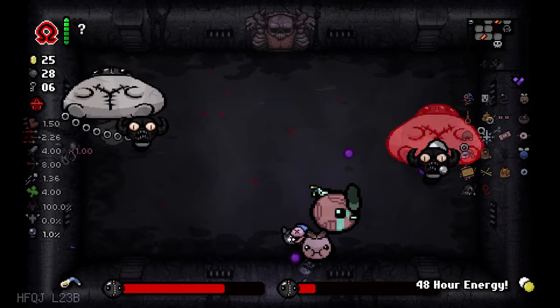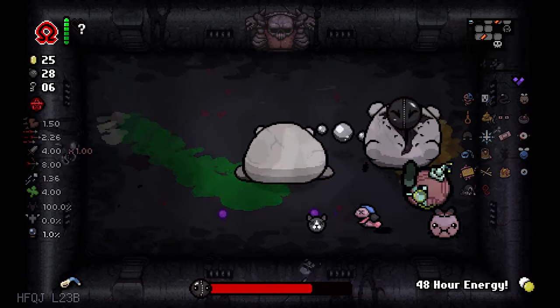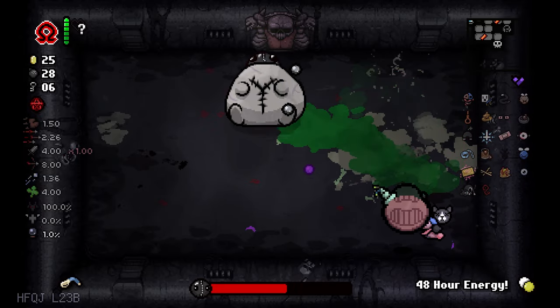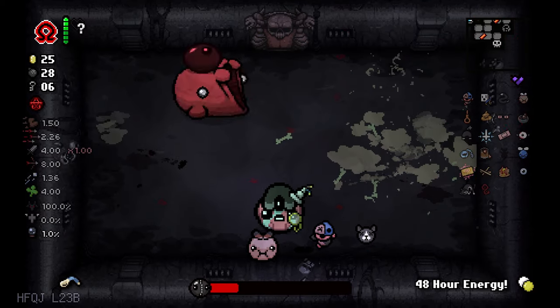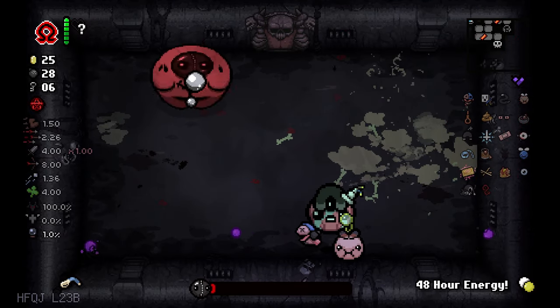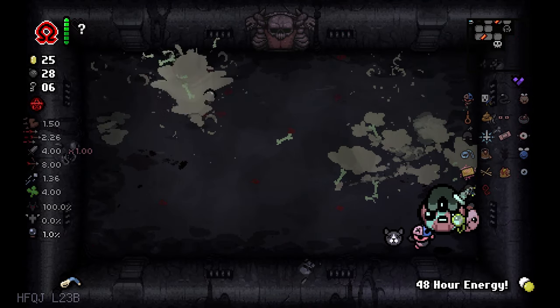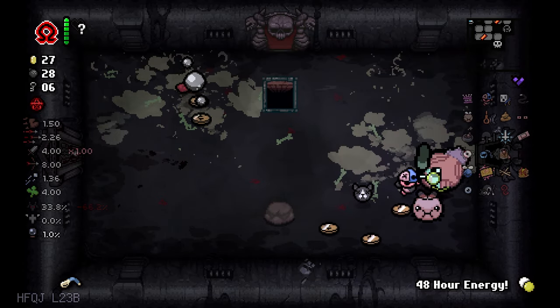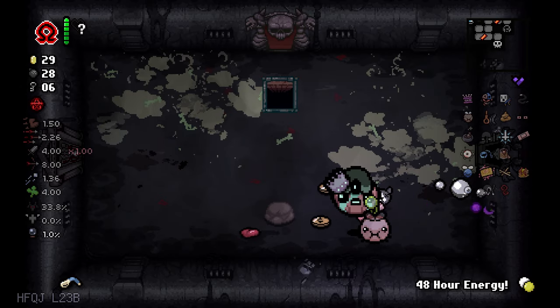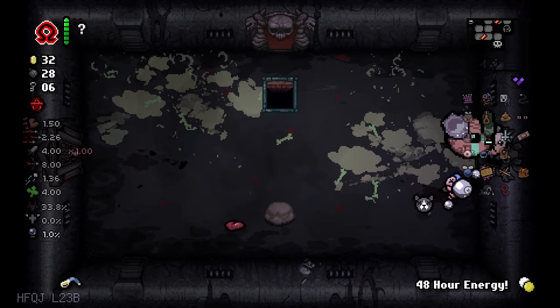This is a little annoying because my damage is not that big even though it looks like it is. Careful. Use the magnetic tear to push him away. Random brimstone, but fine. Goodbye. We got pageant boy — I'll take it. Give me the coins, and now give me the Guppy piece I want.